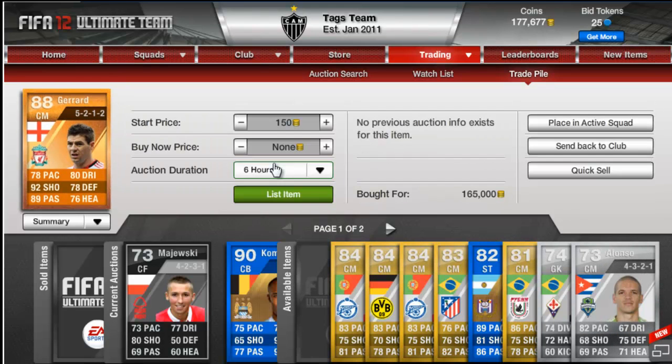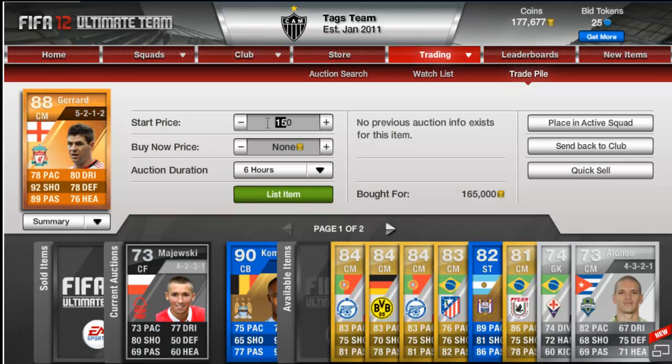If he sells for that I'll make 15k profit. Then we've got a Man of the Match Orange Gerrard, centre mid. Bought for 165k, I'm hoping to get about 183 to 185k on him — maybe push it a bit more, so I'm going to put 186k on that one. Just put him on for 6 hours.